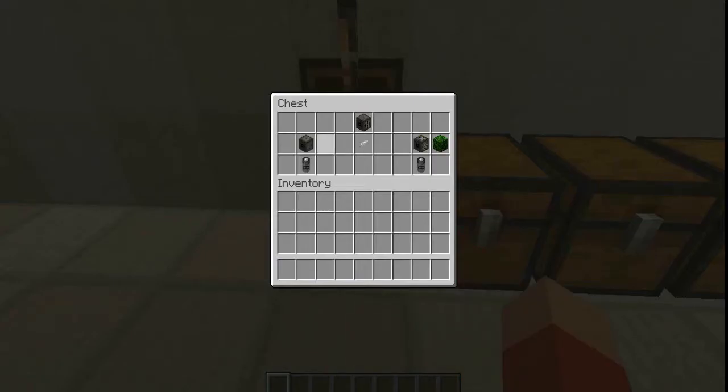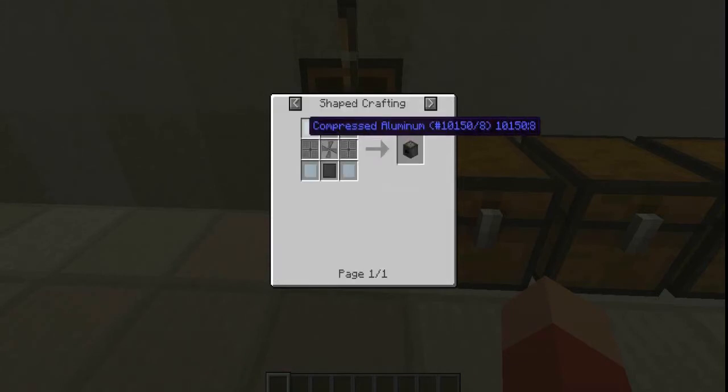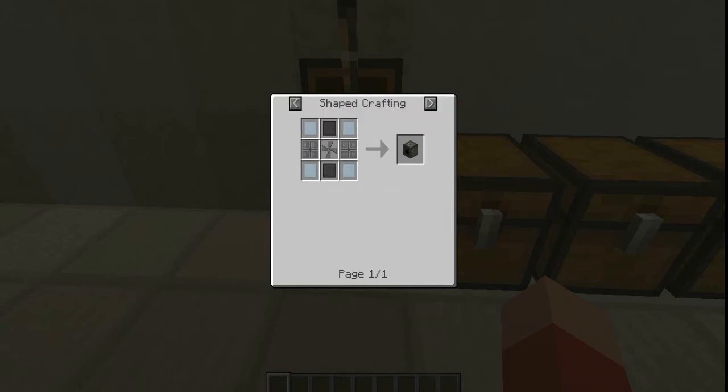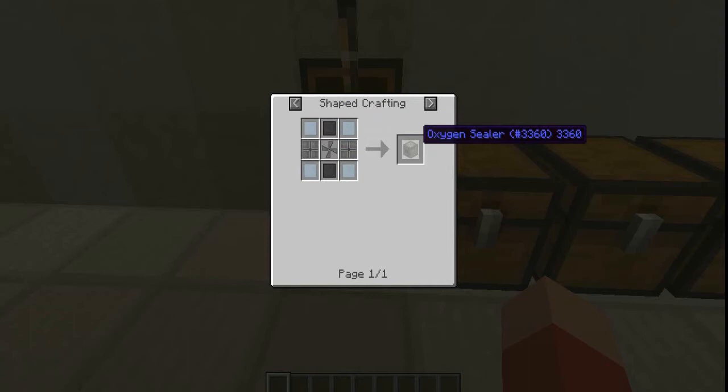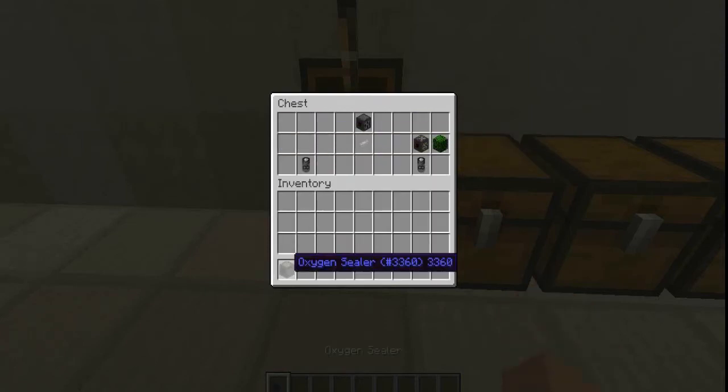Now that you have it all secure, you're going to have to learn how to actually seal it. There are two ways you can oxygenate an area: you can either seal it, or you can just create a bubble. I'm going to show you how to seal it first. So you're going to need an oxygen sealer, and for that you're going to need compressed aluminum, compressed steel, oxygen vent, and oxygen fan. That'll give you one oxygen sealer.